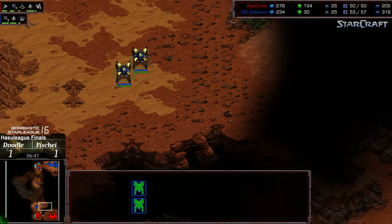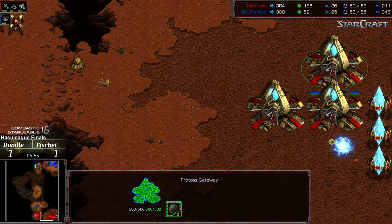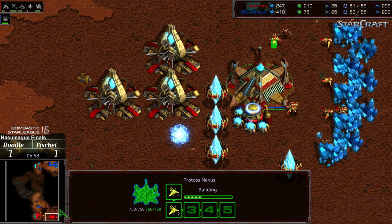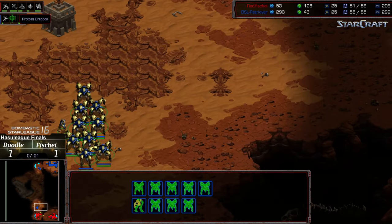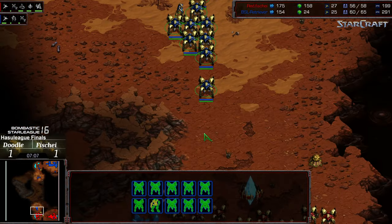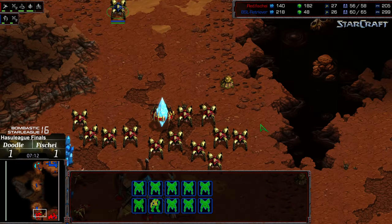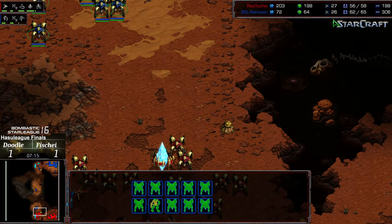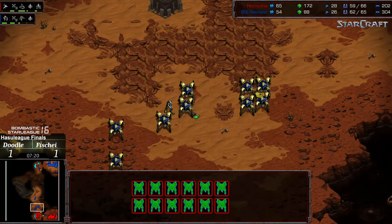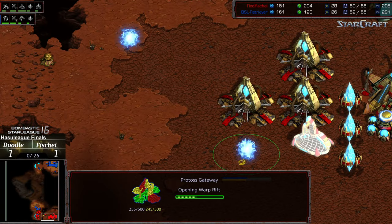So he's going for the three-gate but Fisheye just has the better build order in response — that's what it comes down to. He's got his own robo building, and if he tacks down one gateway of his own he'll be okay. Upon seeing this amount of Dragoons he knows it's a three-gate opener, so he can push to a slightly later robo as well, just to make sure he gets Reavers alongside. The Robotic Support Bay is just now warping in, but that's at quite a distance.